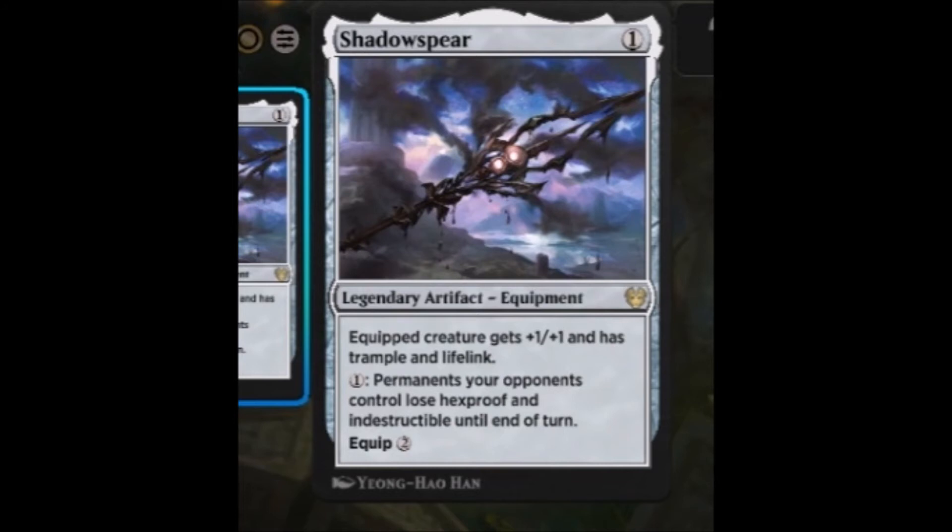A solid example of one of those other things you can do is Shadow Spear. I know everyone got a copy of this in their new player experience, and really this is in tight running for the one card that Wizards gave us that can go in every deck. As a one-drop legendary artifact equipment, it literally can go in any color deck. Its low casting cost makes it very accessible, and the benefits are not bad at all. Being able to give a creature +1/+1, trample, and lifelink is really a ridiculously good thing. But also for a small mana investment, you can remove Hexproof and Indestructible. And because of the way that activation is set up, that can be done at instant speed. So if they block with something and they think they're going to be safe, you can remove its protections very quickly — it just turns the table so dramatically.